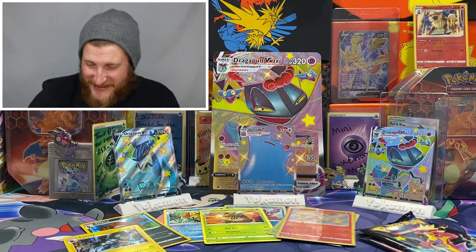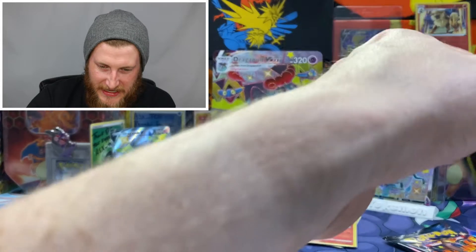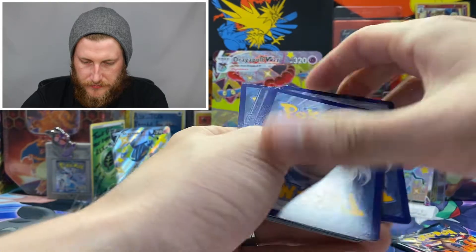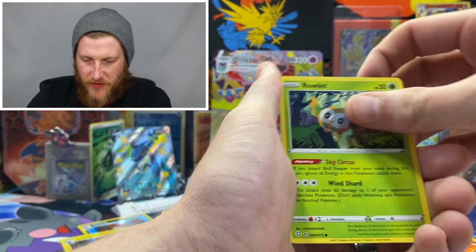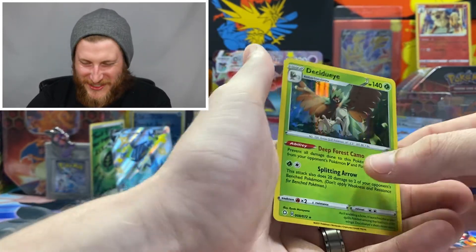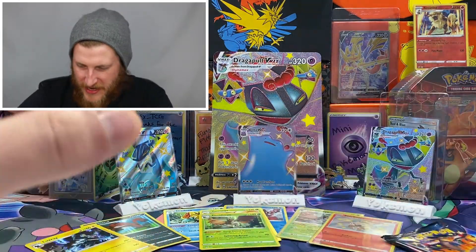We're getting into our second-to-last pack — the last Toxtricity pack of the Dragapult VMAX box. Hopefully we can get something with a strong attack because we're going to need it to add onto the Ditto VMAX. We got a lightning energy, Floatzel, Team Yell Towel, Tropius, Shinx, Rowlet, Eevee, Morpeko, Weasel — a Rusted Sword, definitely no points there — and another Decidueye holo. Two Decidueye holos in the box — only needed one, but shining fates coming through with the doubles.